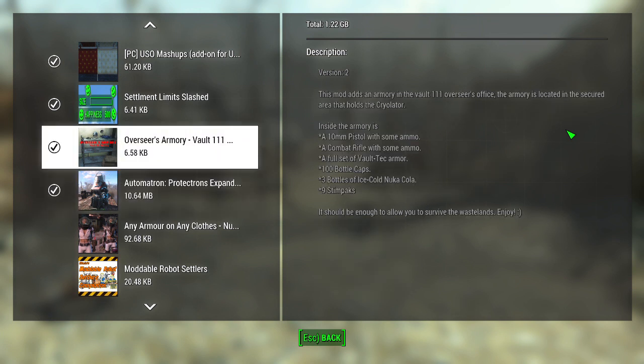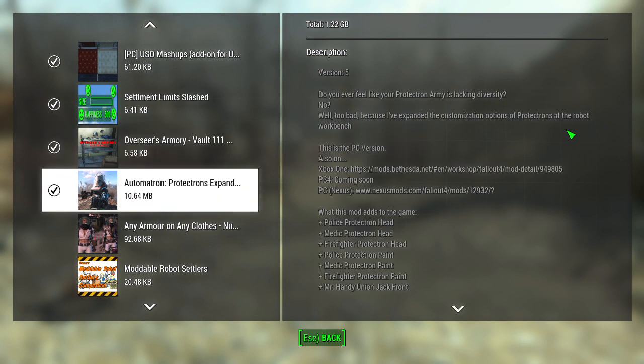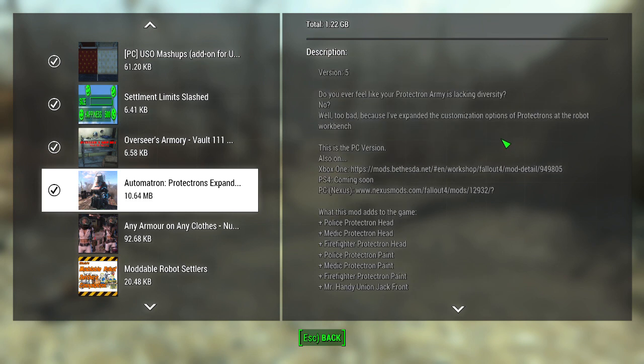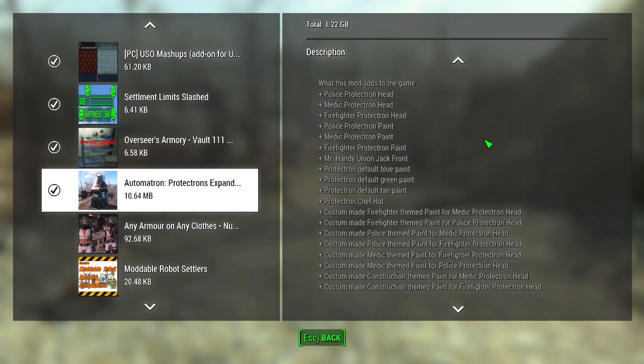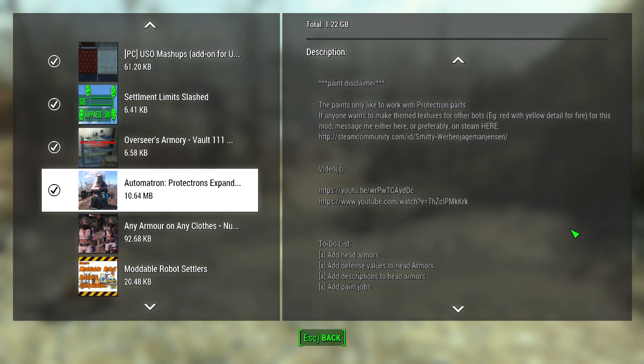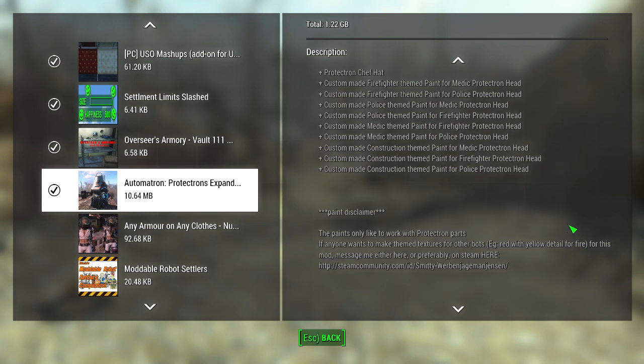The Overseer's Armory adds an armory in Vault 111, or expands on the one in the security area with the Cryolator. It also adds different types of customization — it makes your Protectrons more customized, for instance the police, medic, and firefighter variants — and the paint jobs for all of these actually work better, as well as a hat you can put on them. The paints only work with the Protectron parts.